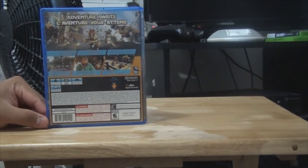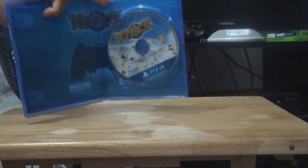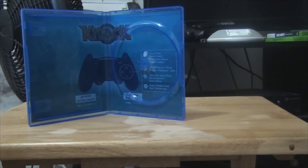Next one is Knack. Here's the back — 'Adventure awaits.' Here's the inside — pretty much nothing extra. They kept it paper-thin basically. It has the controls for the game, and here's the game disc.